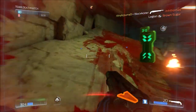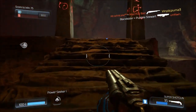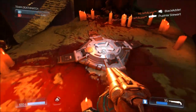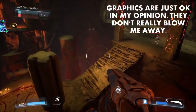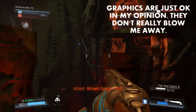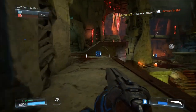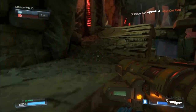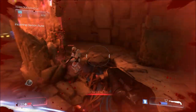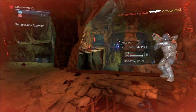That said, the textures and visuals are kind of underwhelming in my opinion. That's not to say that the graphics are necessarily bad — they just didn't really have this incredible look that I thought they were going to. This is most likely because id Software, who is developing Doom, is shooting for 1080p 60fps across PC, Xbox One, and PlayStation 4.